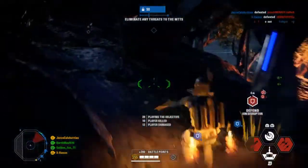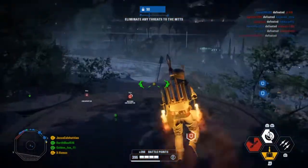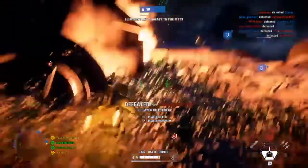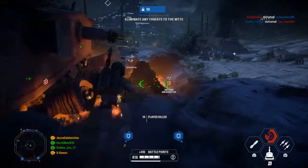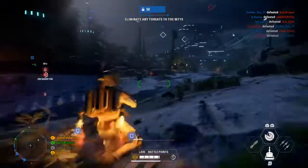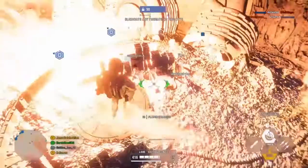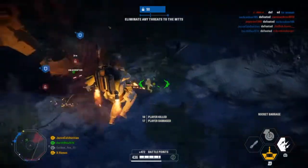Starting with his health and regeneration stats: Boba sits at 600 base health, which is the equal lowest amongst all heroes in the game, tied with Bossk, Finn, and BB9E. He also has 150 health regeneration, which is again equal lowest amongst all heroes in the game, tied with Phasma. However, Boba's jetpack and advanced mobility make up for these low health stats as he can easily escape hairy situations and sneak up on unsuspecting enemies.